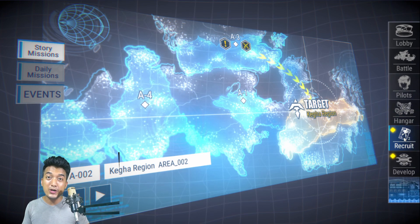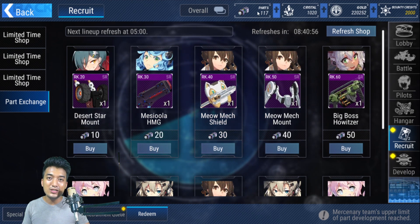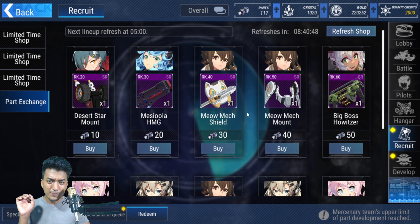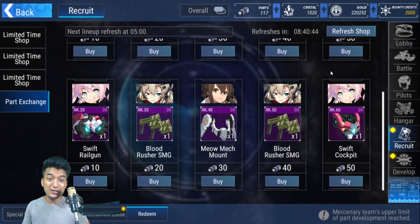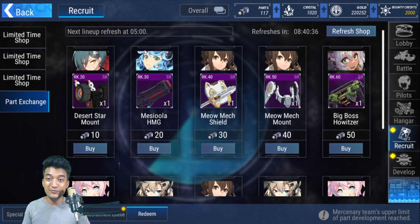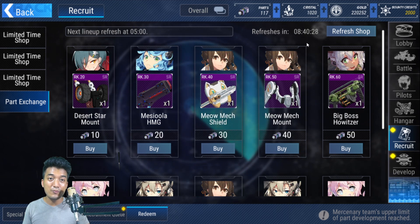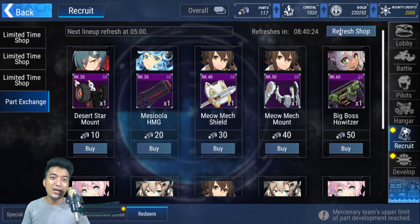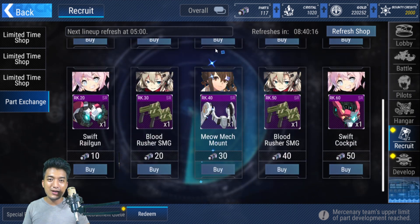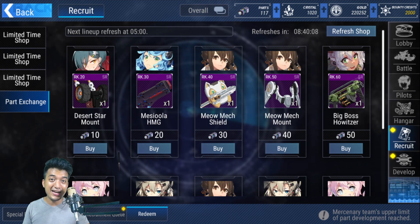Now let's talk about the recruit redeem section. In the summon section, go into the redeem part exchange, and you'll be able to exchange for a lot of parts in the appointed development section. Most of the personal instance pilot characters' costume mix suits are included in this redeem shop — you can get them right away without waiting. This includes Viorate and even Murasaki. The shop refreshes after a certain time and you can manually refresh it as well.